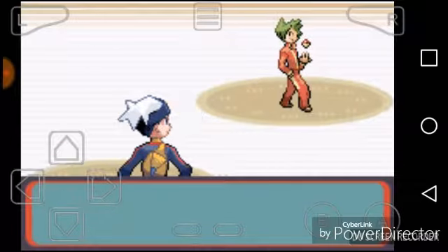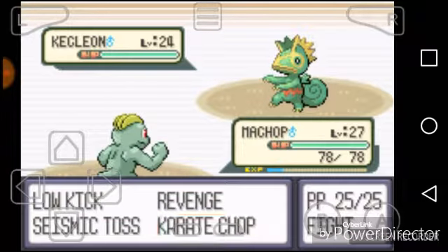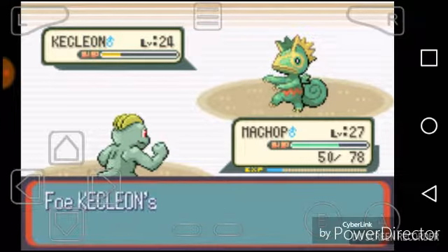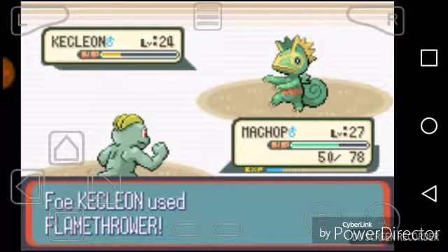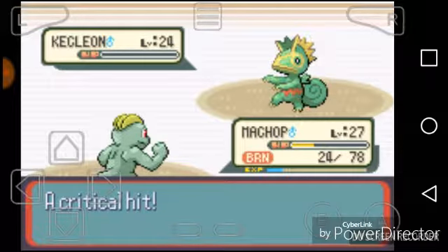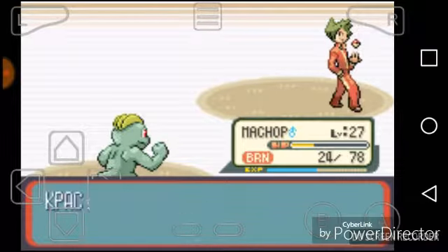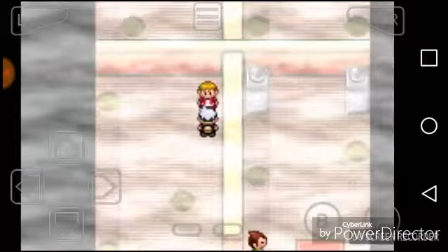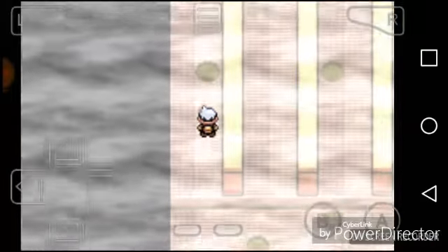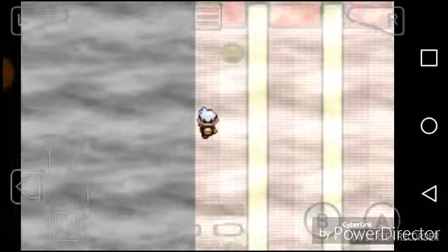Yes, they can. How in the world can that be my Flamethrower? Oh, a fight type. Oh, a fire gym, obviously. I'm going to put Marshtomp in the front. It's taken care of already.